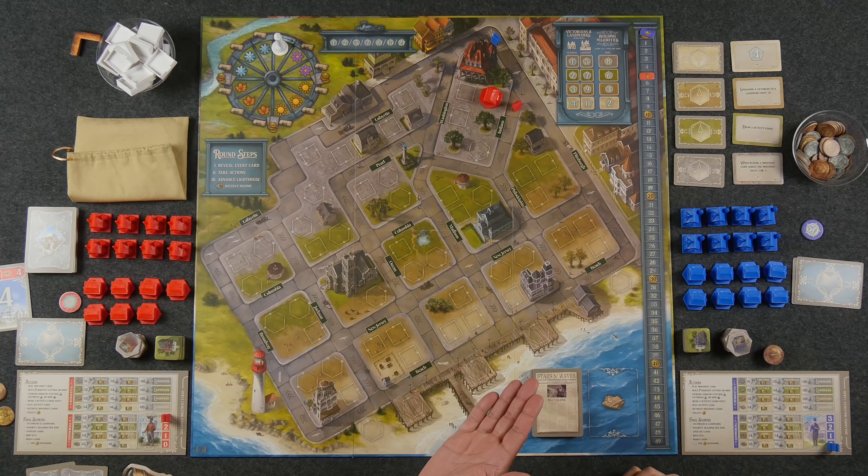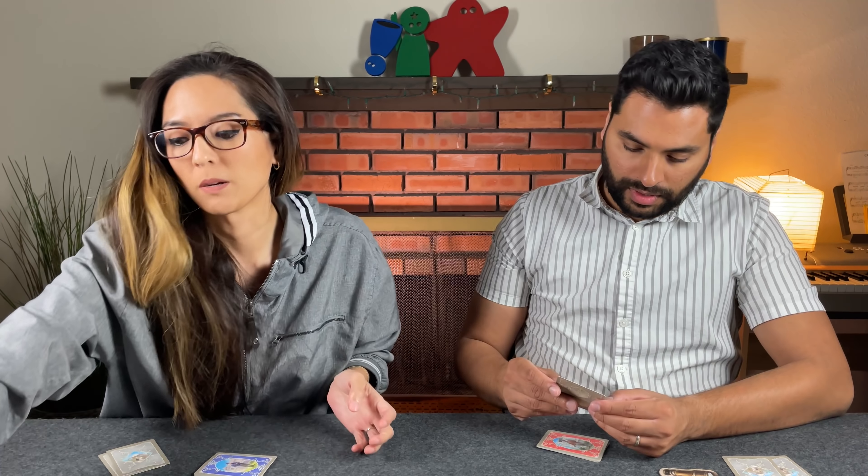I'll do it. Let's go ahead and spend my last action to upgrade this building — this shop to a business. Cost me two. And that is a two-income bump. Now I get to place this piece right there. Come visit the shop — it's official. We have commerce. Because I did that, I get the choice of either taking this upgrade card or taking two face-down cards and choosing one. I think I'm going to take two. I'm going to say no to that one — I'll switch it up. You take two, choose one, and the other goes to the bottom of the deck.